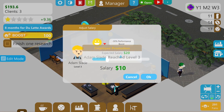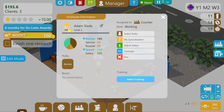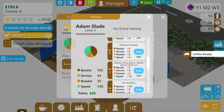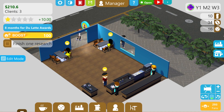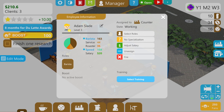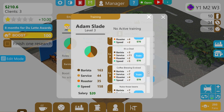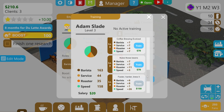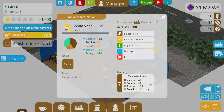Adam has finally reached level three - actually no, it was Diona, wasn't it? I really don't know what I'm talking about sometimes. I want to train Adam to be even bigger and better at what he does - can I give him service and roasting? We're not doing anything with roasting at the moment but it will come into play at some point. That's $70 - you're worth it. Nuke those beans, let's do that.